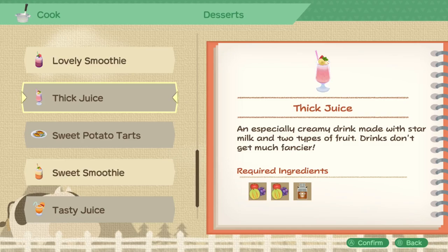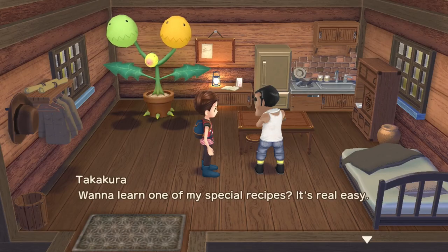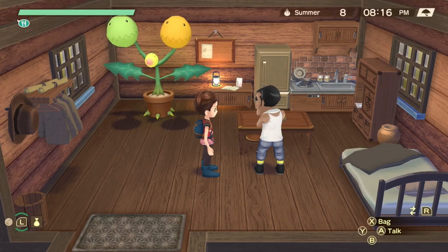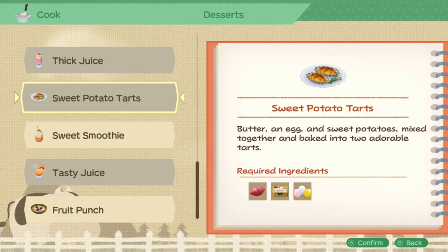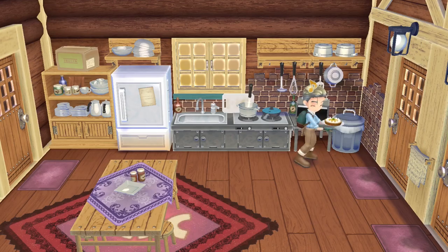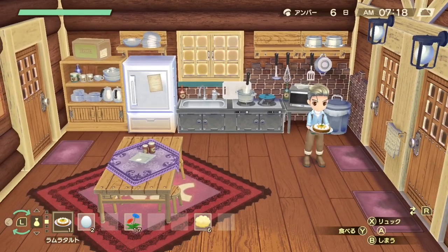Once you reach 90 friendship points with Gavin, he will tell you how to make thick juice if you chat with him while he's behind the counter at the Bluebird. Starting from the second chapter, Takakura will teach you how to make a baked sweet potato regardless of friendship level — though he seems more likely to teach you during the evening. Also from the second chapter, requiring at least 70 friendship points, Sebastian will teach you how to make sweet potato tarts — talk to him while he's in the villa kitchen. Lastly, from the fourth chapter, San will tell you how to make a peach tart if you have at least 90 friendship points.